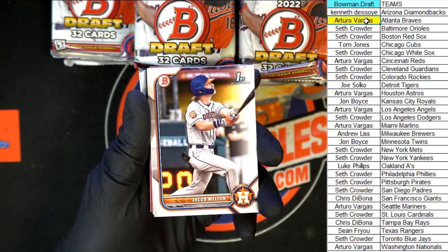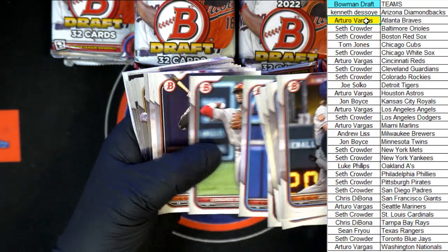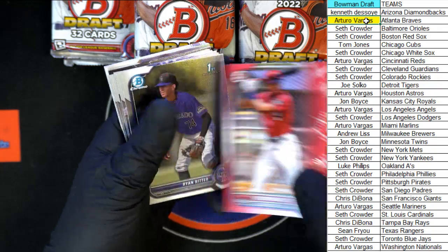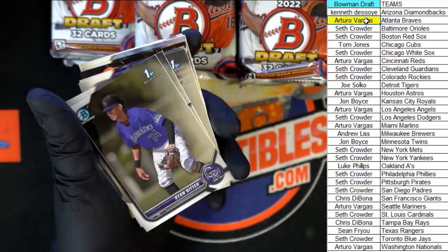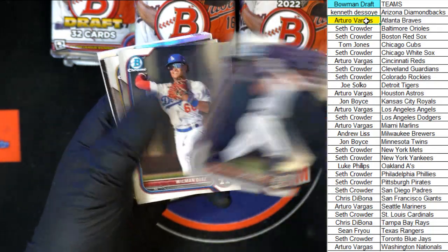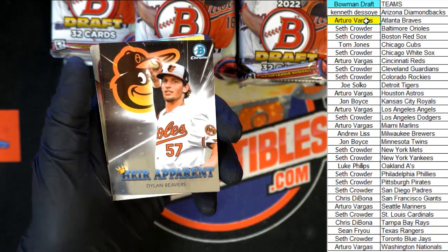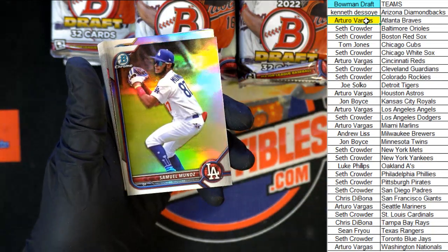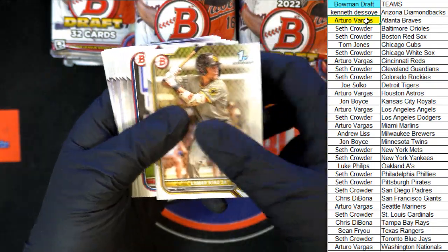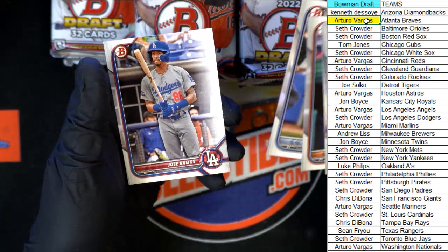Jacob Melton to start off — red Mercedes, yes sir, not numbered. Chromes: Ritter, Zavala, Jace Jung for the Tigers, Diaz going to the Dodgers, Brown for the Brewers, Volt for the Yankees, Dylan Beavers for the Orioles. That's the heir apparent. We got Munoz and Zavala, and the last of the paper in that pack: Jet Williams, Vasquez, and Ramos.